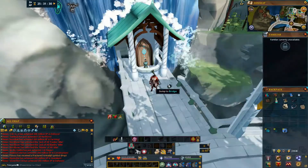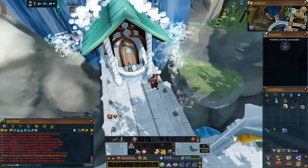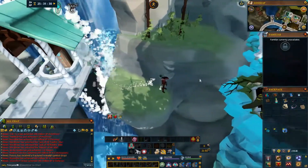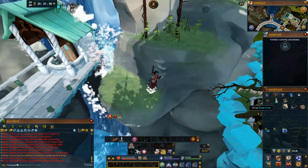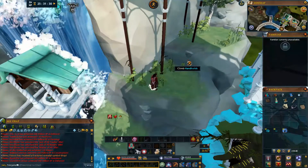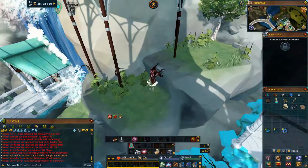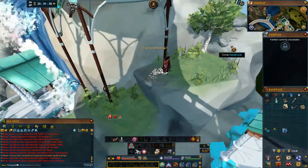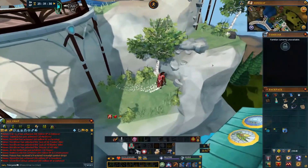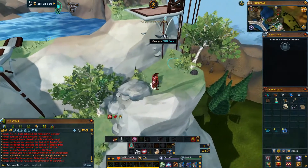Regarding how to get there, when you're here in front of the waterfall, you would jump to the Outcrop, jump over, and climb these Hand Holds. Wield the Crossbow, so you would climb the Hand Holds again, then climb the next set of Hand Holds.